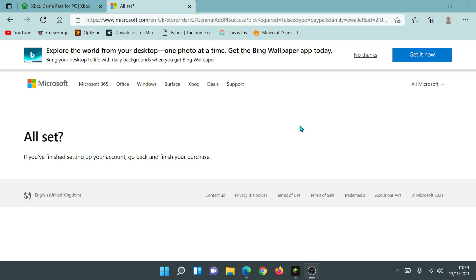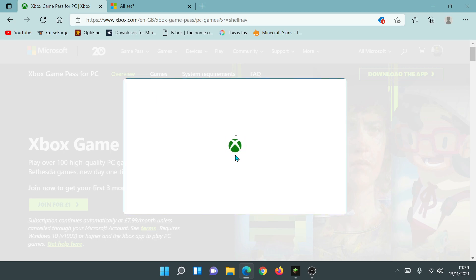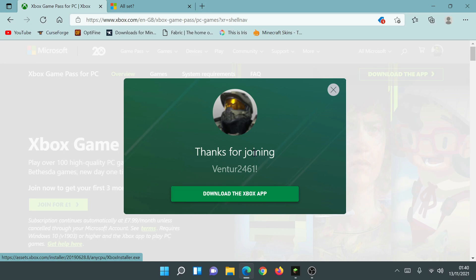I'll enter my PayPal details and wait for it to load into the PayPal website. Once you've logged into PayPal and selected your payment method, it should say 'All set — go back and finish your purchase.' Going back to the other tab, there's an option that says 'Yes, let's wrap things up.' Clicking that should remember my PayPal information. I can now click on Subscribe, which will purchase the Game Pass for one pound. I'll click Subscribe — and later I'll unsubscribe to prevent auto-renewal. It now says 'Thanks for joining — download the Xbox app,' which we already have.